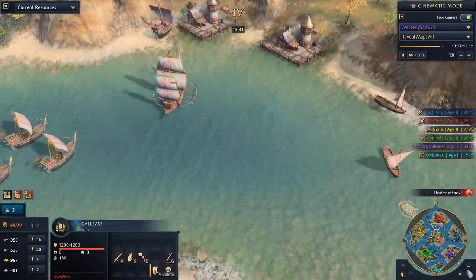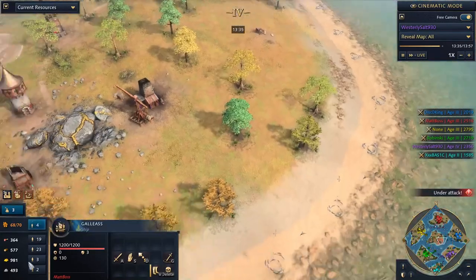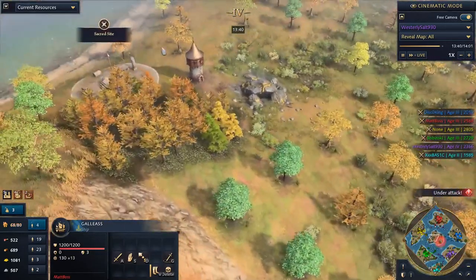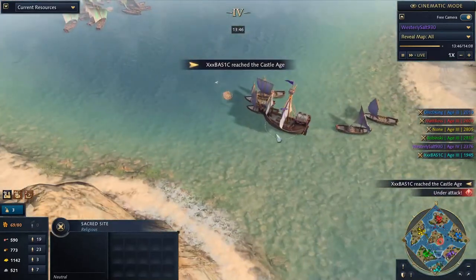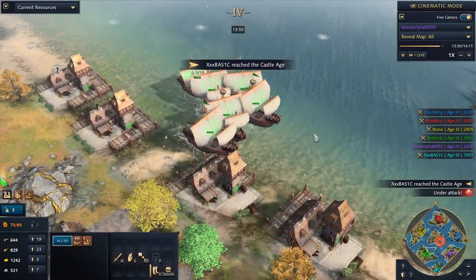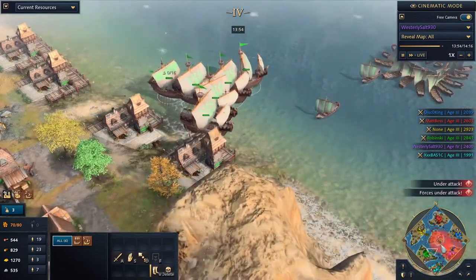We get some Galleasses coming out — these things do some work for sure. They hit hard and have a bombard cannon on them. If Map Boss can let other people fight it out and then when there's not so many people left, he'll entrench these sacred sites and go for the win. The hulk here is guarding. I'm surprised Rabinsky isn't getting super active with the hulk fleet — you spend a lot on those bad boys, you got to put them to work.